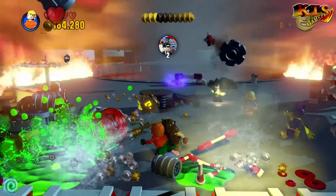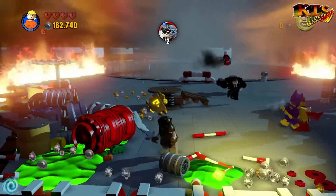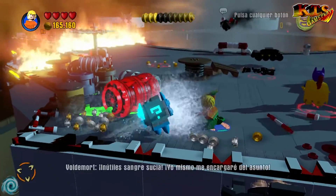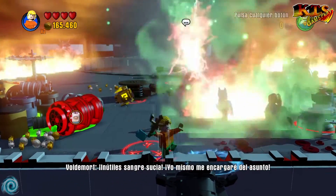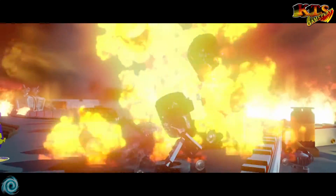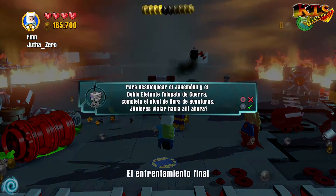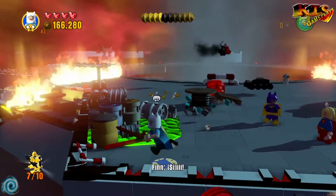Pinta espada demoníaca de Finn para salvarnos el día. Nos ha vencido ese orco, vamos a acabar con él. Lo dicho, limpiamos. Primero este y ahora este. Ahora cambiamos, traemos a Finn, nos quitamos otra vez a Aquaman. Vamos a tener que hacer esto rápido, por si acaso. Ahí aparece algo para el gancho, importante. Hay que tenerlo todo en cuenta. No voy a desbloquear el nivel de las aventuras, pero sí que voy a cambiar la espada roja. 7 de 10.